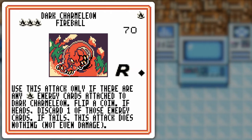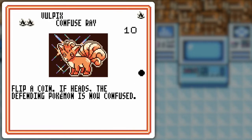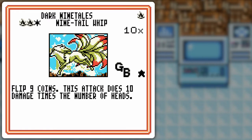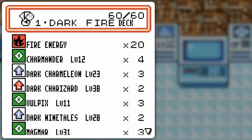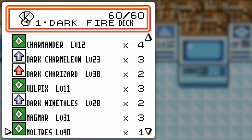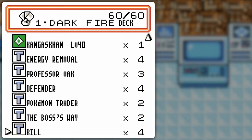I have to have Dark Charmeleon in there, even though it has that really iffy Fireball attack — with my luck I wouldn't count on it. I've got this version of Vulpix because I think Confused Ray is more useful than Pokémon Swap, and Dark Ninetales should be able to do about 40 to 50 damage on average. Magmar is pretty staple for fire decks, Moltres to give me all the fire energy I need, and Lickitung along with Kangaskhan for colorless stalls and draw power.